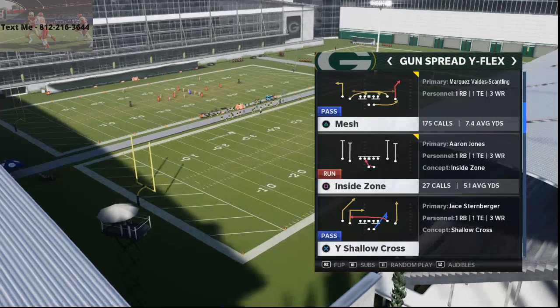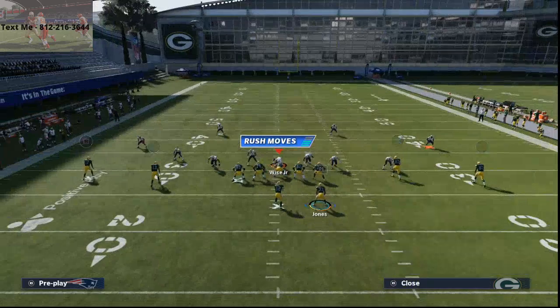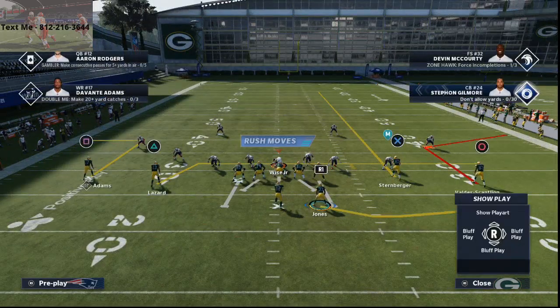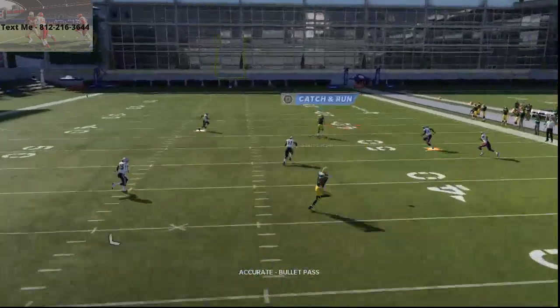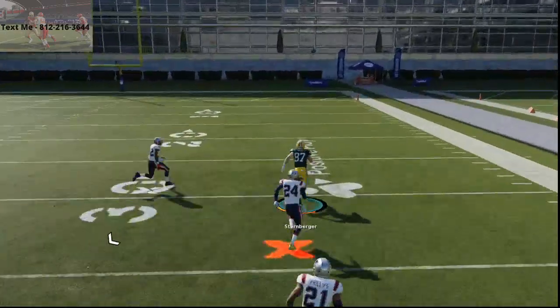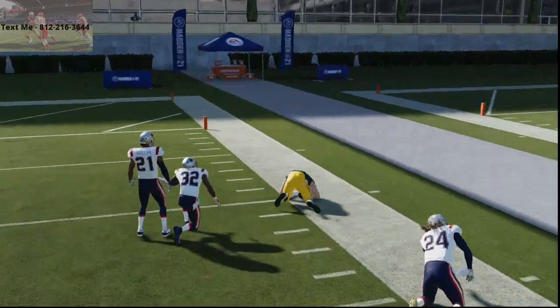Gun spread Y-flex mesh — let's jump into the play. Literally all you have to do is streak your slot receiver on the right hand side of the screen, and what you're going to see is this is going to absolutely torch cover three. As you see here, if I pass lead him to the right side, because it's a tight end, he's not quite able to get there.